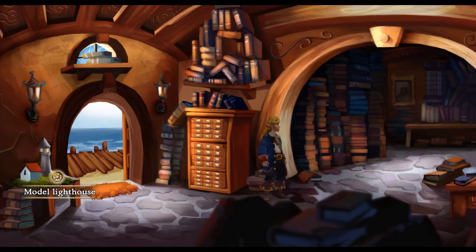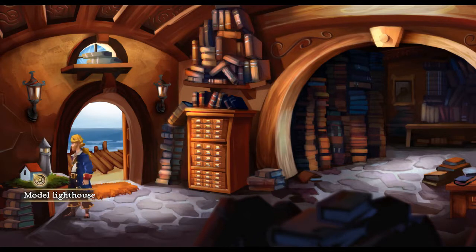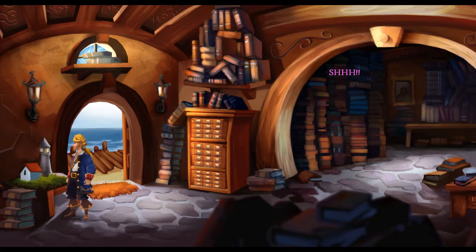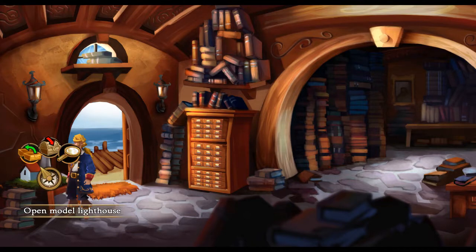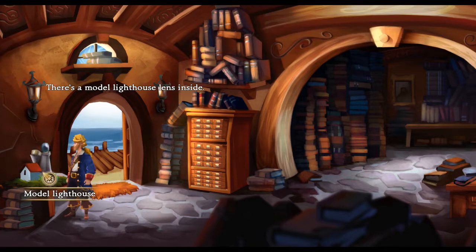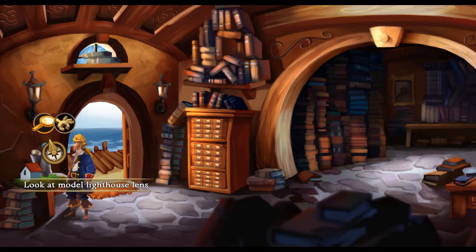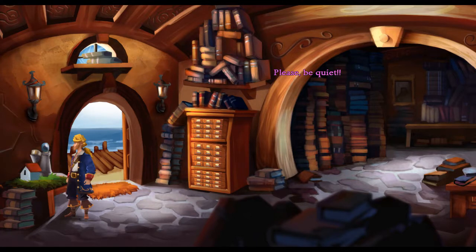We've got a card catalog. We've got a model lighthouse, which we can open. This looks like a lighthouse on a beach. There's a model lighthouse lens inside. This is a library! Let's take the lens - looks powerful. Please be quiet! We're getting cursed out by some old librarian. I don't take that - what the hell? It's got to be there for a reason.